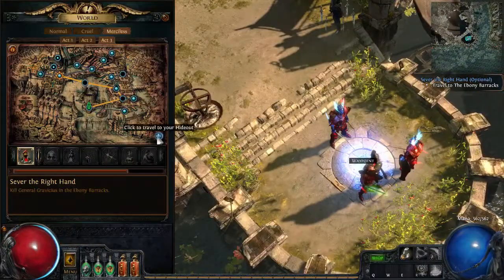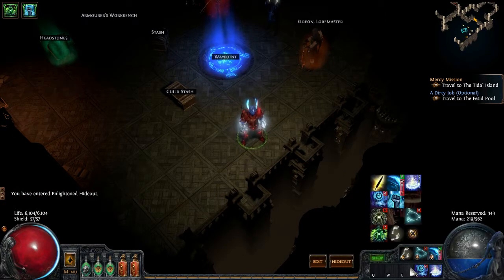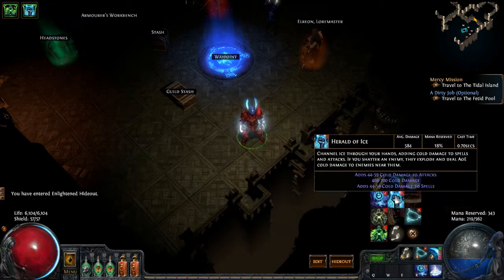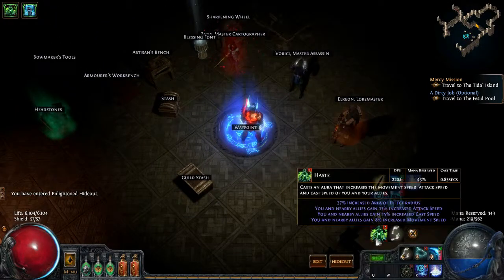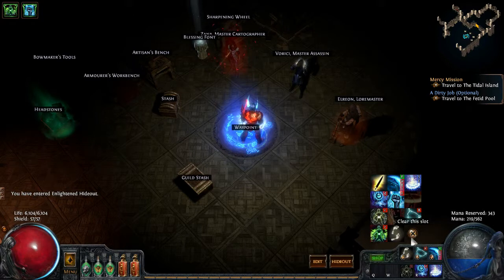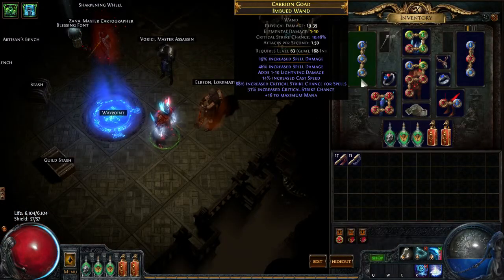So we'll go ahead and go to my hideout. You can see, actually it's 2000 DPS with Haste and Herald of Ice. We could run - we cannot run Grace with everything because we didn't get all those mana nodes. So let's go ahead and just take a look at my gear real quick.